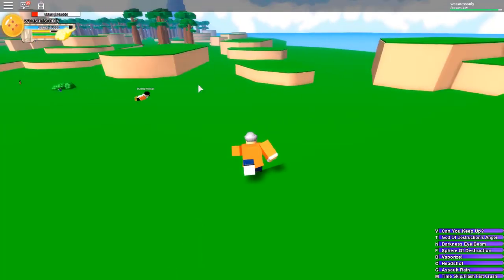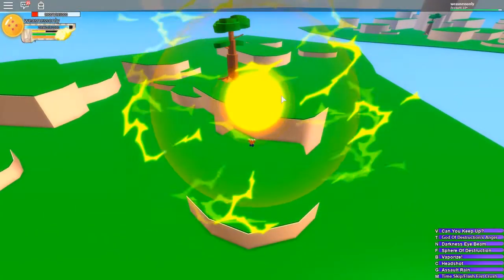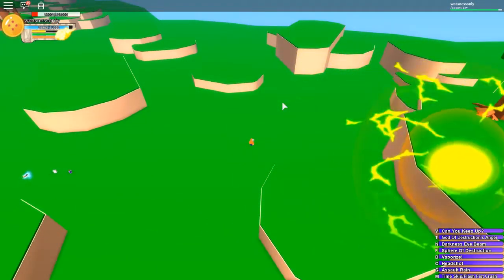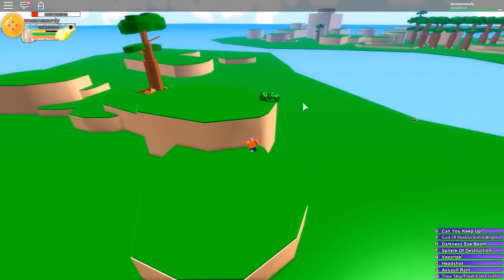The next move we have is Sphere of Destruction. I'm sure you guys have seen this before — the move is huge, it's got lightning, and it's one of Beerus's moves. You throw it at your opponent, there's a lot of damage, and if they try to dodge it's too big to dodge.